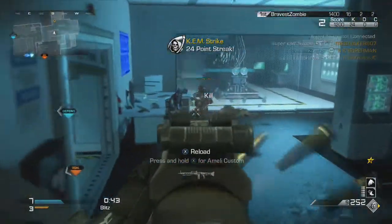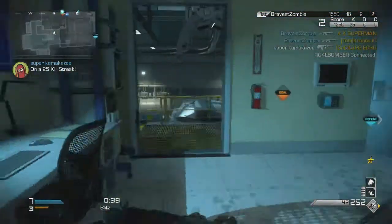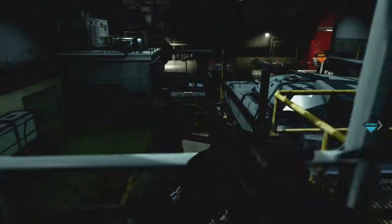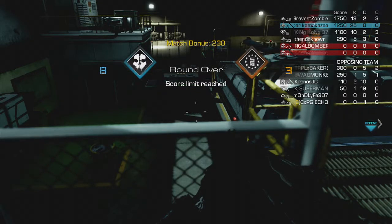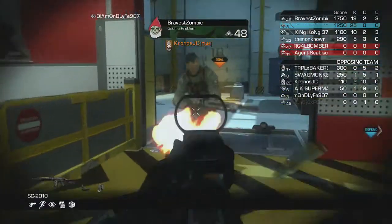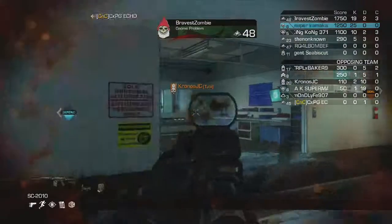And then in my Specialist, once I hit it: Sleight of Hand — SMG, running around, you want to be reloading fast to get right back in the action. Focus — you can switch this out, I just don't have a lot of perks right now, so that's why I'm running Focus. Blast Shield — you want to survive explosives. And Hardline — just one kill off that chem strike.